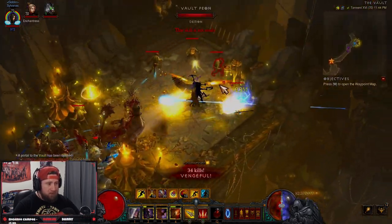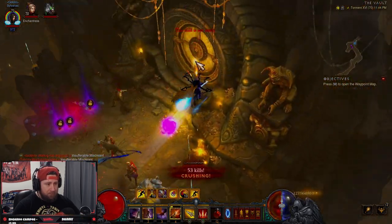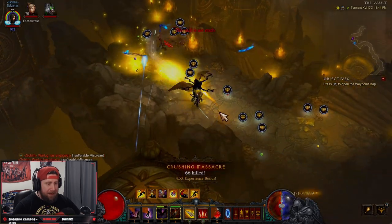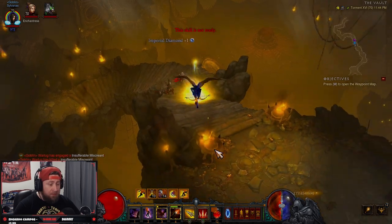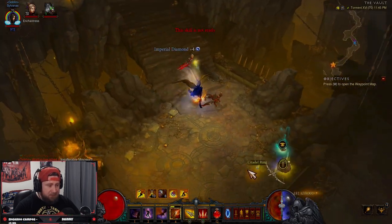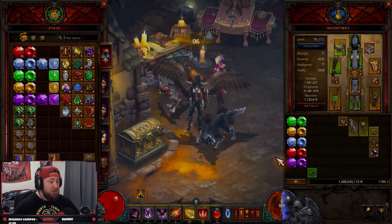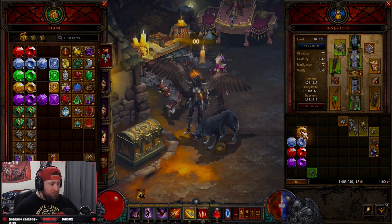Keep in mind that the types of goblins that spawn in the Vault are completely random, so results will vary — you might get more gem goblins than treasure goblins on a given run. From the normal Puzzle Ring vault we got 64 gems total, with the majority being diamonds since that's what we have socketed in our helmet — 54 of those were imperial diamonds, which is pretty good.